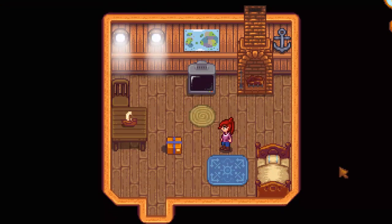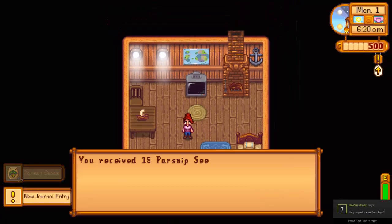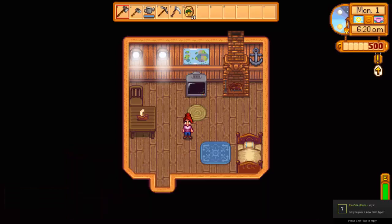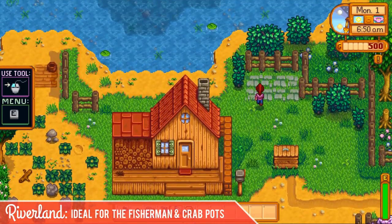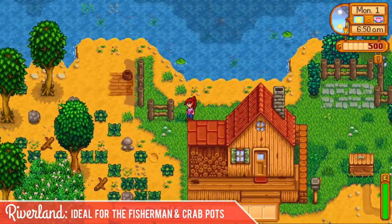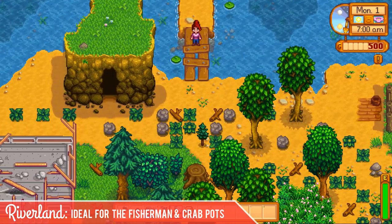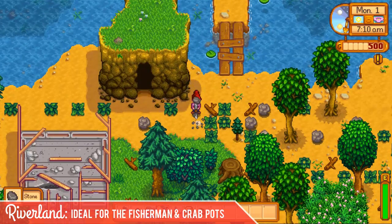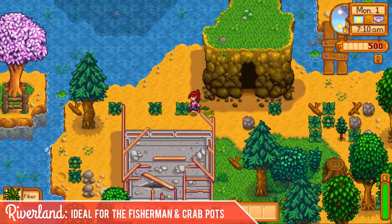Each of the new farm types come with a different decorated interior of your house. We're starting here with the Riverland Farm, so it's kind of got a nautical theme, and each house you start in will also have a new gift box with 15 parsnip seeds to get you started for Mayor Lewis. When you come out of your house, you'll notice things look slightly different. There's stone up top in this little nook, and there's water everywhere because it is the Riverland Farm — normally there'd be trees up here. Instead, there's a bridge up to the mountains and water surrounding everything. You still have access to your mushroom or fruit bat cave here, and it looks the same inside no matter what farm you choose.